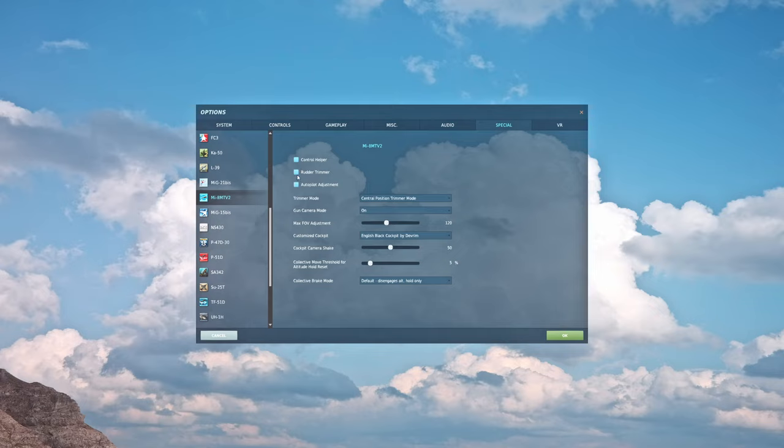Rudder trimmer is going to be super useful for people who don't have pedals — if you're using a twist axis on your joystick or the paddles on the back of the Thrustmaster T16K throttle. Helicopters tend to require a little bit of anti-torque input almost consistently, so it can be tiring on the wrist to hold a little twist all the time. Enable rudder trimmer, and when you trim the aircraft, it'll set that axis position along with your cyclic, allowing you to return it to center.